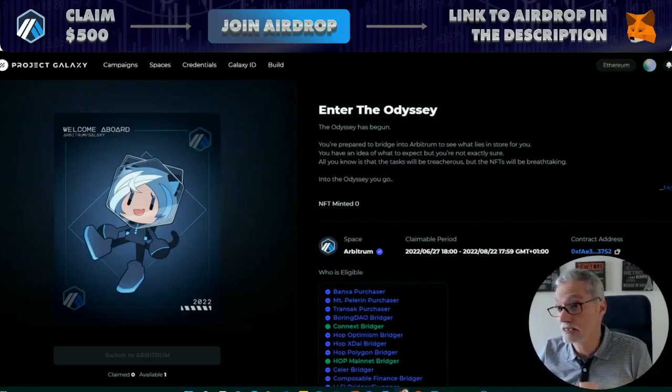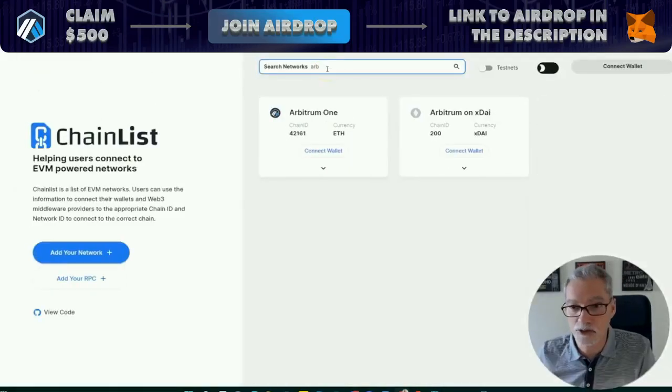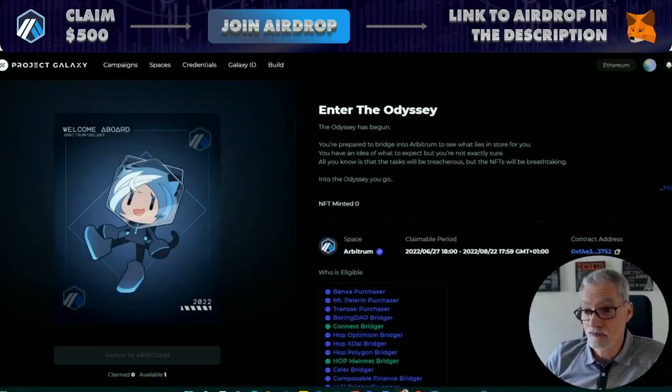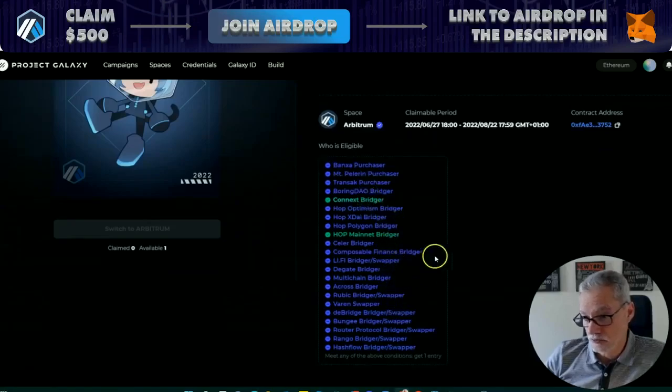And then you just connect your wallet. So in order to add the Arbitrum network to your MetaMask, you go to chainlist.org, and then you search for Arbitrum, and then you just click connect wallet. I have done it already so I'm not going to do it now. Just click connect, then confirm, and the Arbitrum network is added to your MetaMask. So then you go to this link, as I mentioned before, and here you will see a list of bridges that you can use.